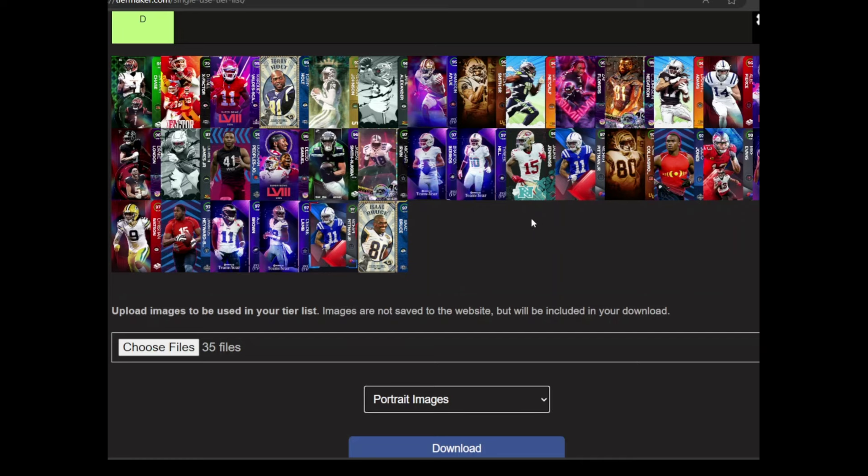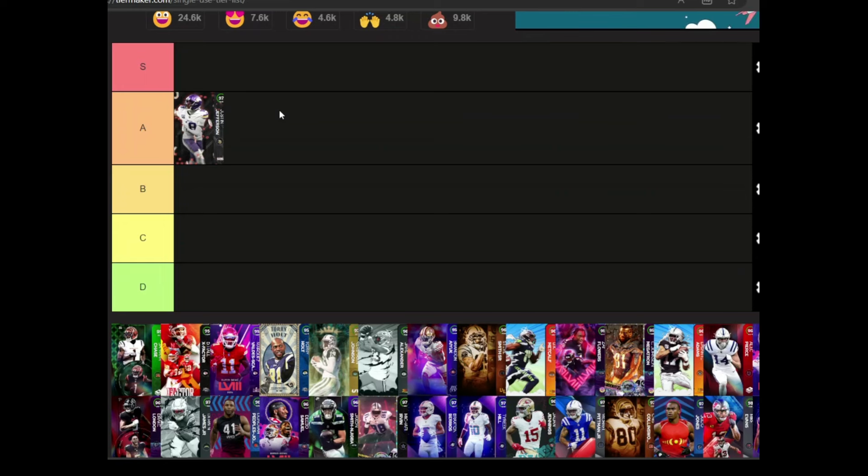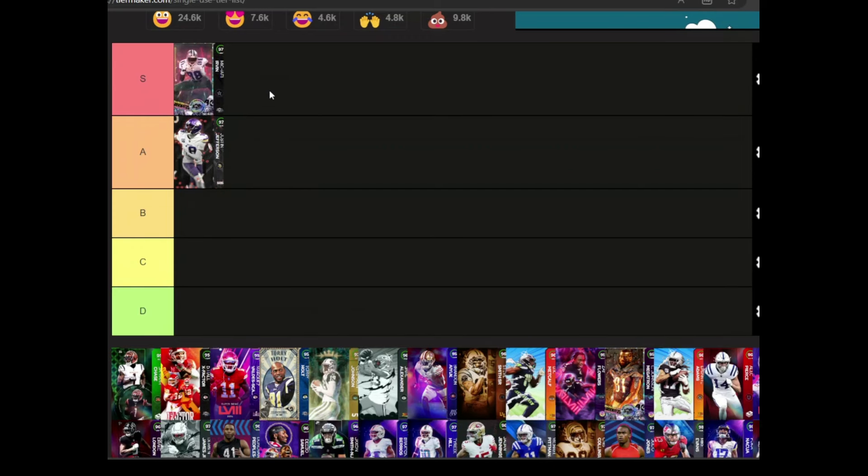Justin Jefferson — we can move him to S-tier. He didn't have a crazy X-factor or anything, but man is he good. He's fast enough, big enough, he's free — you should be grinding for him, there's no reason not to. Michael with his X-factor, his size and speed — he's absolutely wonderful, he gets YAC him, so go get him, you're gonna love him.